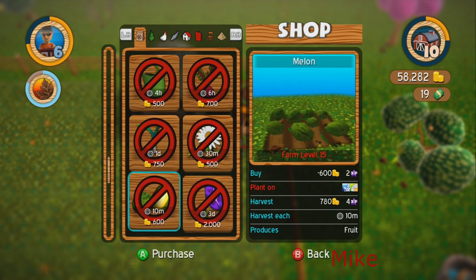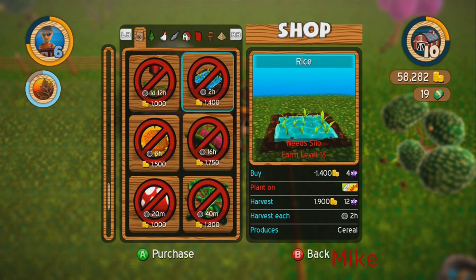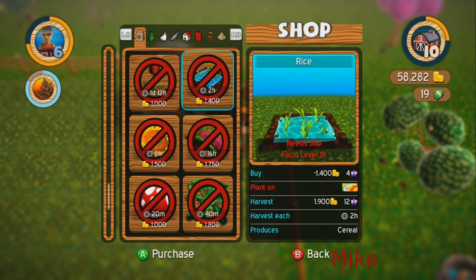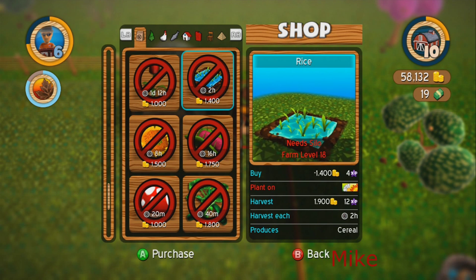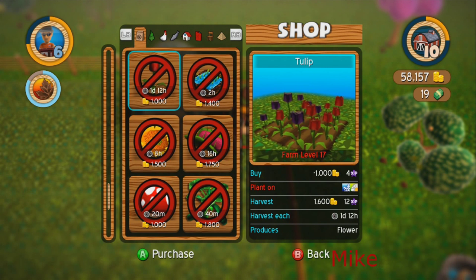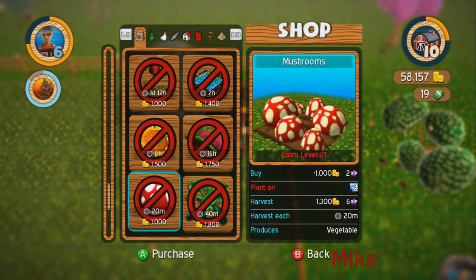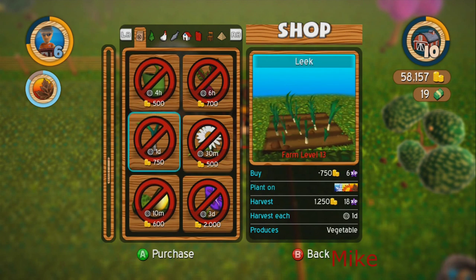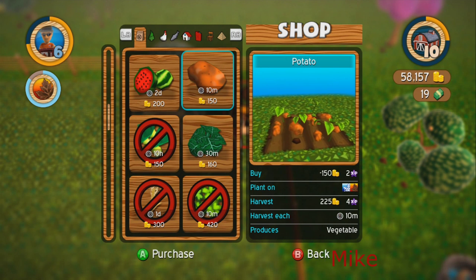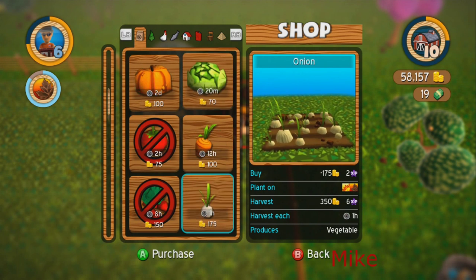We'll just have to hammer the clover when we get the chance. Oh, we can grow rice — it makes a little water bed thingy. Rice grows in the water, right? Rice paddy, that's what I'm looking for. But you have to have a silo to do it — that's what the silo is for. The silo stores your grain I guess. All the other flowers take too long so we'll just be a seasonal flower distributor. Potatoes give you vegetables too, oh even though they're not a vegetable.